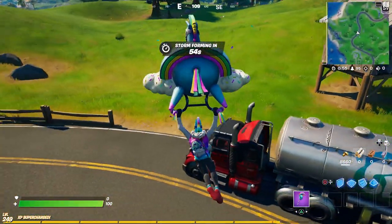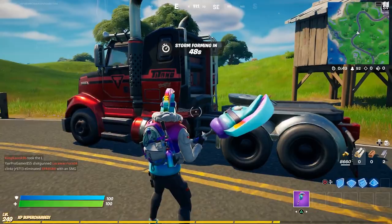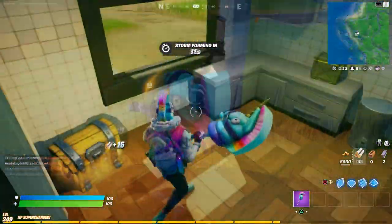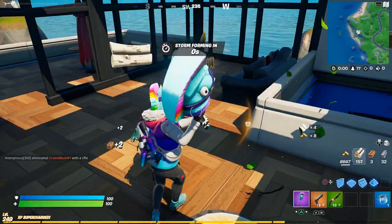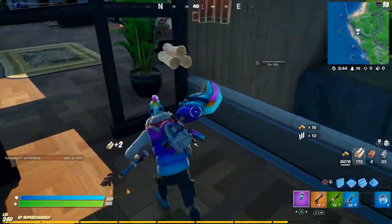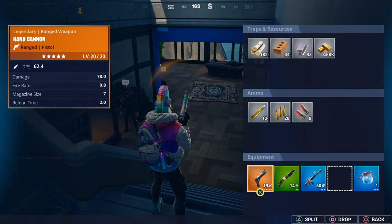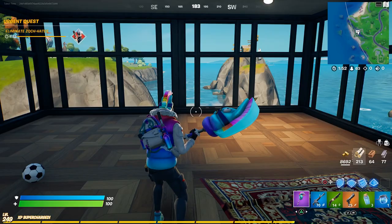Someone told me that with the slurp trucks, if you hit the tire on the front it'll blow up — and it did work, that's crazy. The only drawback is you don't get the metal for breaking the tank itself. I grabbed a gold hand cannon right off the bat. Earlier today I posted a video showing the percentages of receiving every weapon from a chest — I think there was a 4.4% chance of pulling a gold pistol.